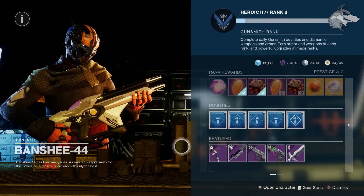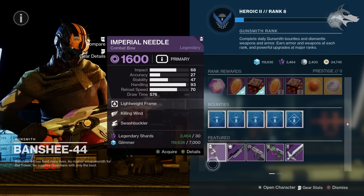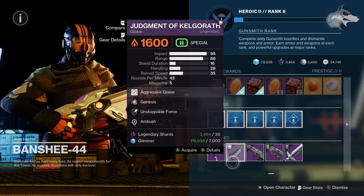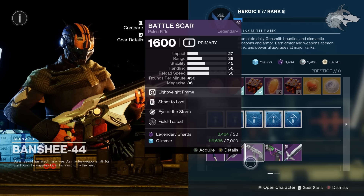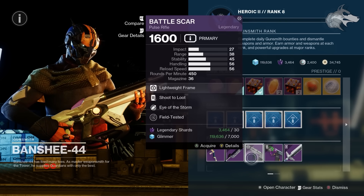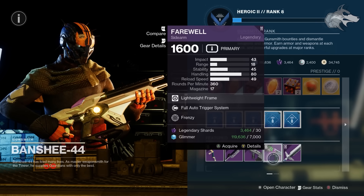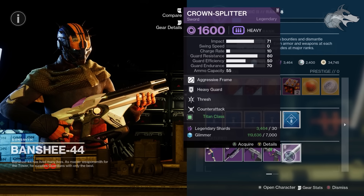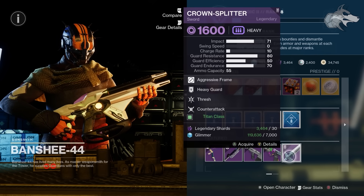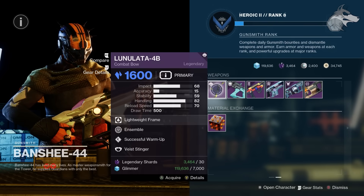Let's get into the vendor stuff. At Banshee, the featured weapons for the full week include the Imperial Needle with Killing Wind and Swashbuckler — not a terrible roll. There's also the Judgment of Kelgarath with Genesis and Unstoppable Force, the Battle Scar with Shoot to Loot and Eye of the Storm, the Farewell sidearm with Full Auto Trigger System and Frenzy, and the Crown Splitter class sword with Heavy Guard, Thresh, and Counter Attack.